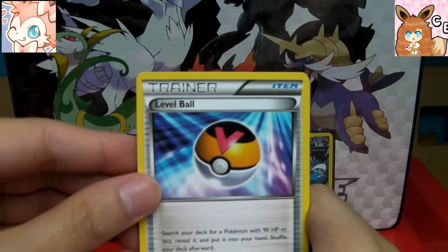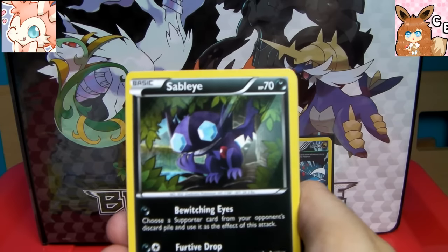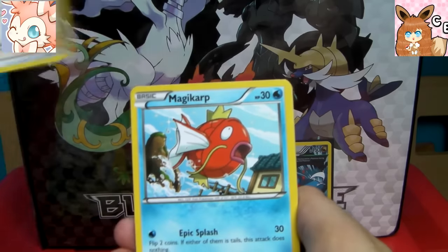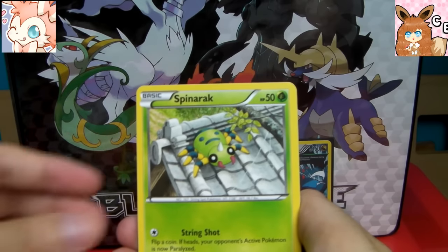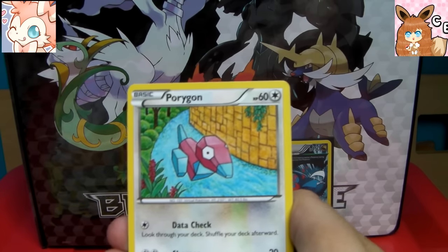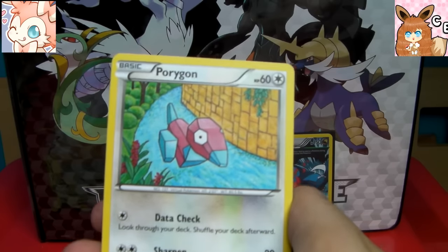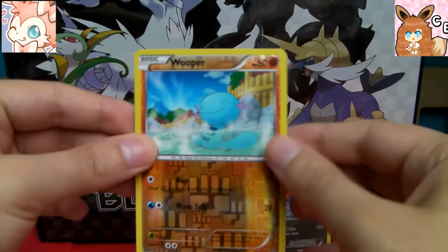Alright, we have a Level Ball. A Sableye, looking really cheeky — love that. Lysandre, which is a reprint card. Magikarp. Larvesta. Spinarak. Golurk. There's a Porygon — wow, looks like it was done on canvas. It's got all the little stitching, the crosshatching there. It's like a boat going down a river — that's really weird artwork. A reverse holo Wooper. And our last card is...